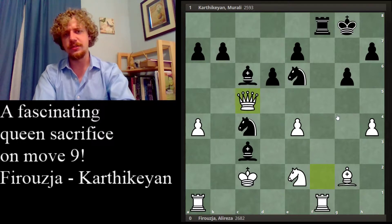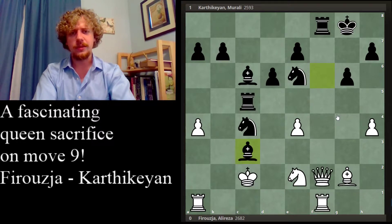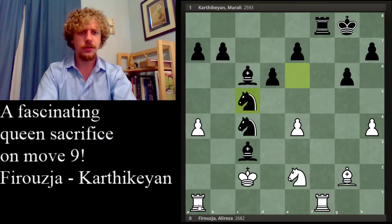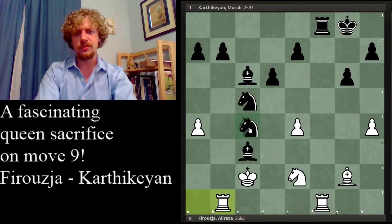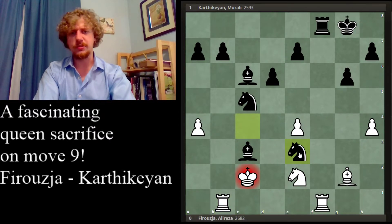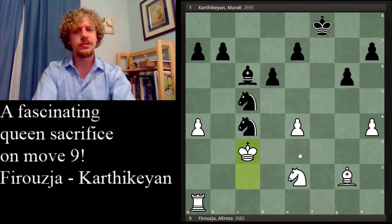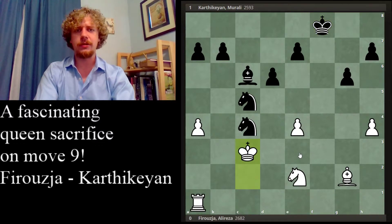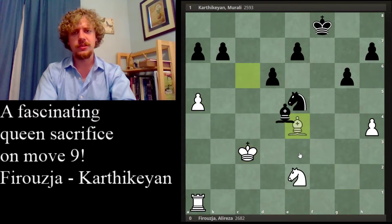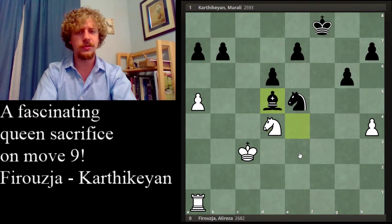After bishop takes c3, queen takes c5 — it's interesting to note that if they play a move like rook b1, we might encounter the move knight e3. This double attack is what I wanted to highlight; it pops up in a couple of variations. There's a lot of tactical background to this strategic sacrifice. Anyway, the rest of the game is just a wash, so I'll play it more or less and fast forward for anyone who's curious.